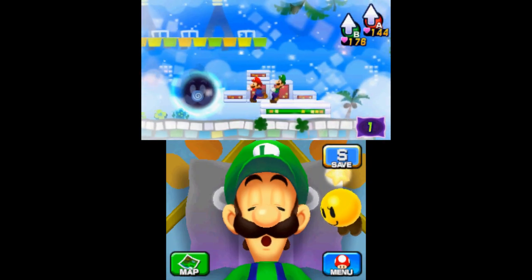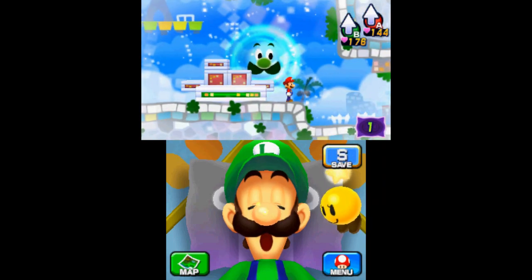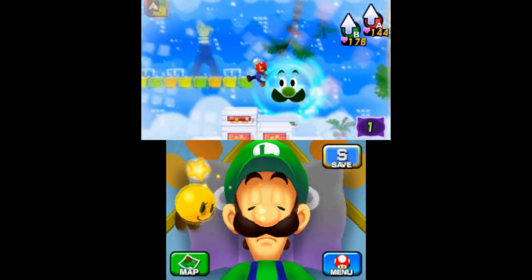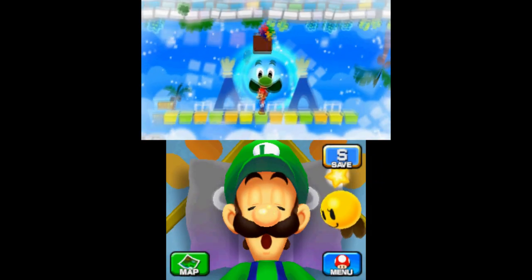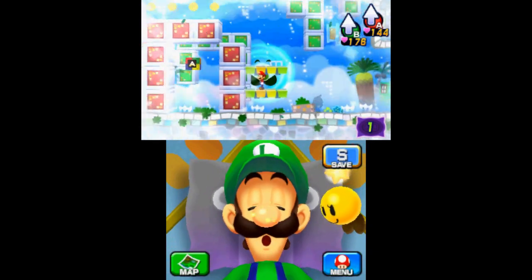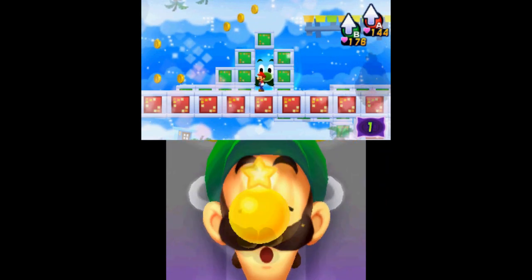Once you reach Dreamy Wakeport, follow the path until Luigi can access his gust powers. Blow the red blocks into the foreground and jump up them to find the first attack block. Keep going left until you reach more blocks — you'll see the second piece. Put the red blocks into the foreground to get on top, then place yourself between the opening and the green blocks in the background. Blow them forward and then go right to get the attack block.